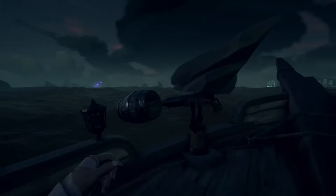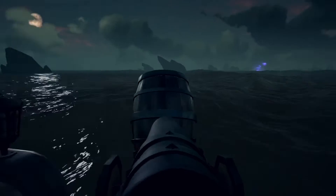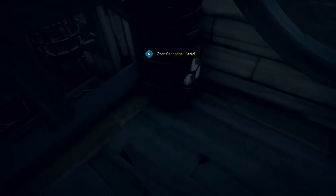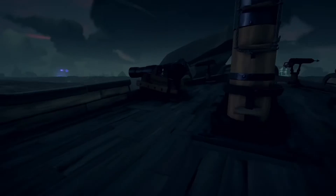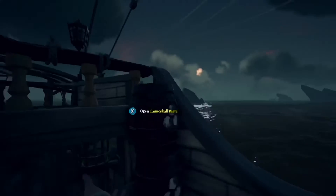Now some of you might be thinking that you'd have to be doing these quests or world events yourself in order to get these supplies, but you'll find that you can just simply be near any of these encounters. As you can see from this clip, I'm not even within range of the ghost ships to shoot me, yet I am stocking up from the fleet barrels. So if you're ever sailing by one of these encounters and see some barrels, you can quickly stop by for a few seconds and stock up on some good supplies.